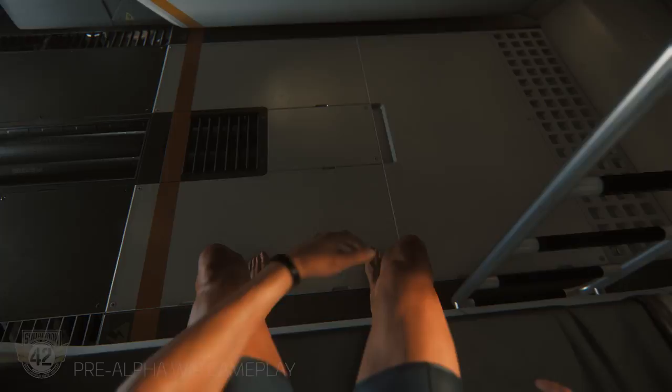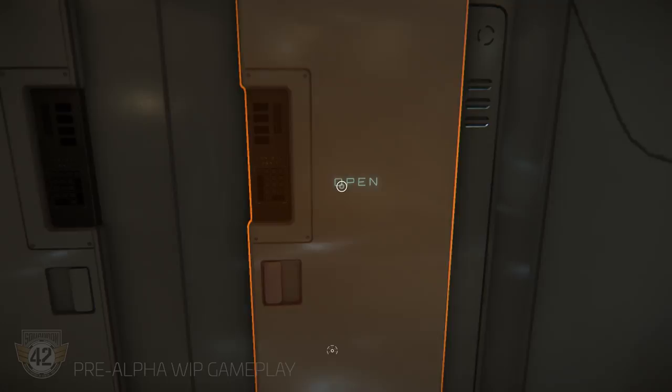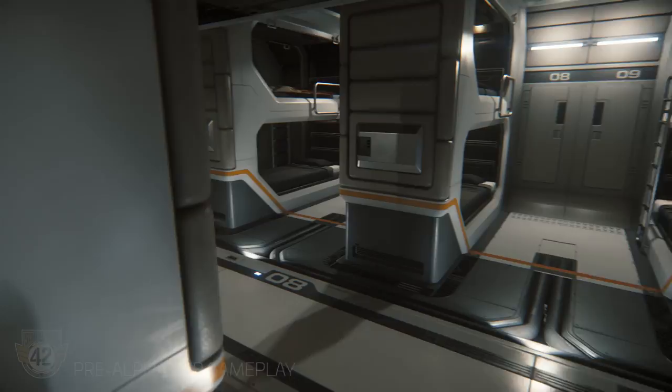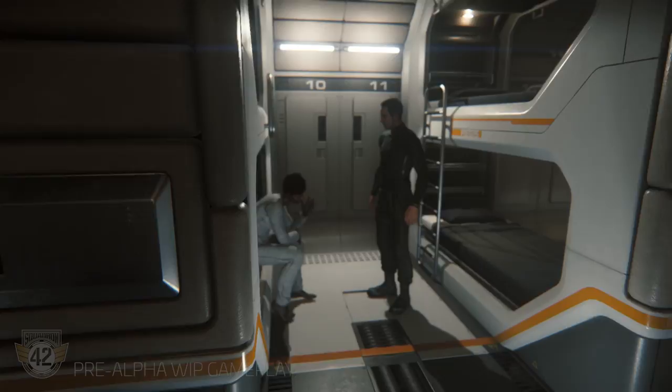One of the things to remember about what we're going for in Squadron — and ultimately we'll do the same for Star Citizen — is we want everything to be very tactile. What you can wear or what you can carry is what you can do. We don't want this RPG 'infinite bag of holding.' So if you're going to put on your BDUs from what you were sleeping in, you actually do it. This is a more full version of the AI system we call Subsumption, running the missions, AI, and characters.